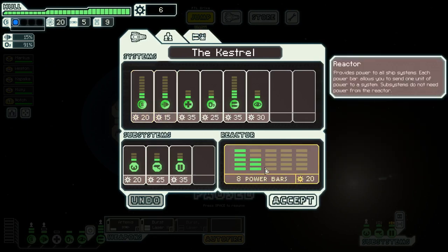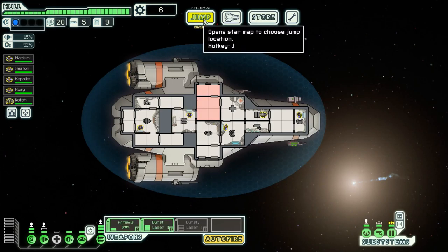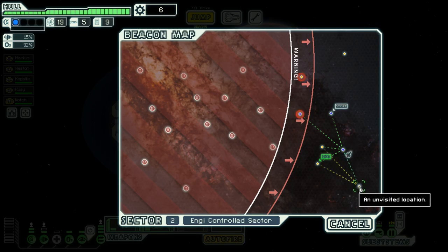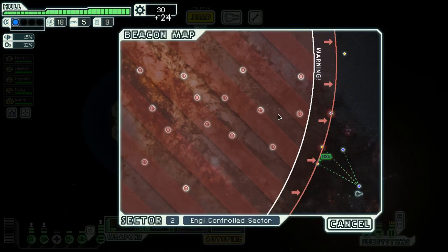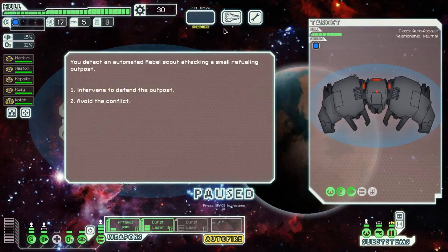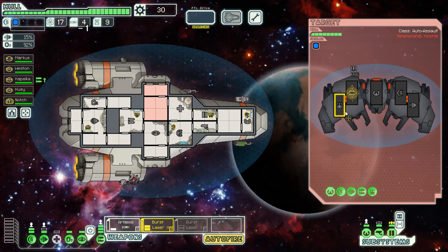Now we really should upgrade our shields and our reactor, because we're struggling already. So they're ready now - jump here. Well, that wasn't what I was expecting. So they'll go there, we'll be fine - I hope we'll be fine. Okay, we're just going to be safe. Let's do it - see how they're already ready, already ready. We can instantly just take out their weapons.